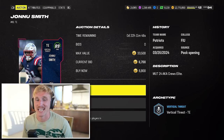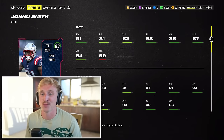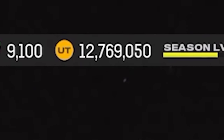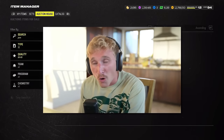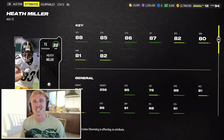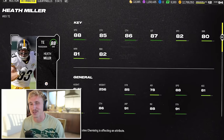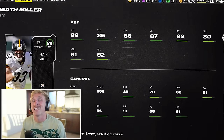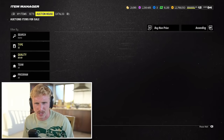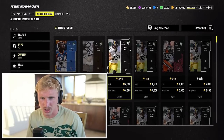An excellent cheap tight end — 89 overall Jonu Smith with 91 speed. If you want a blocking tight end, this is not your guy, but I just want some speed at this position without spending too much. We started this video with 13 million — which means we can go down to 12.5. We're almost over 250,000 coins spent, which is a little more than half. My second tight end is Heath Miller — kind of the opposite. He's a big body, excellent blocker, but he's still got good speed and good size. Got him for 4,600 coins.